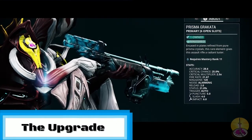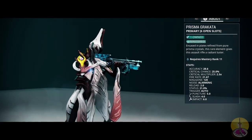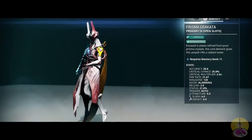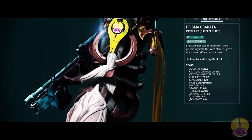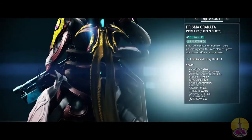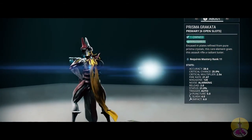But enough about that, let's talk about the upgrade. Now, if you're going to go for the best version of the Krakata, you're going to want the Prisma Krakata, sold by Baro Ki'Teer. When he sells it, who knows — the guy will rotate. But otherwise, it is the definitive version of the Krakata, though you must be Master Rank 11 to use it.